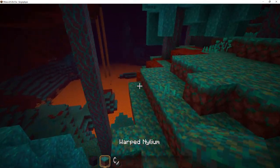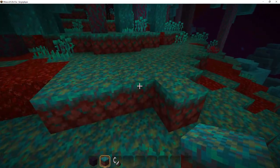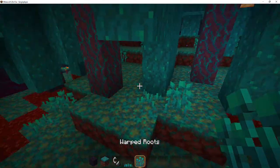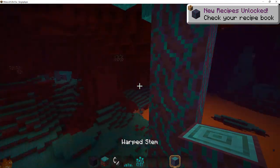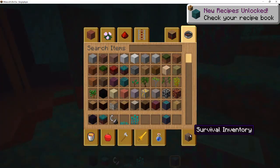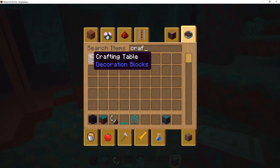Of course you have the new stuff: the barbed grass, as you can call it. You also have nether sprouts, warped roots, all this stuff and the new warped stem, which is really interesting because now you can make — let's just see if I can craft a table up here.